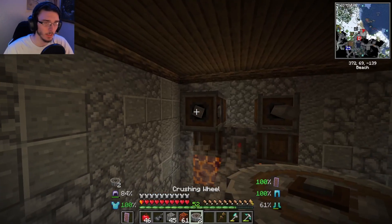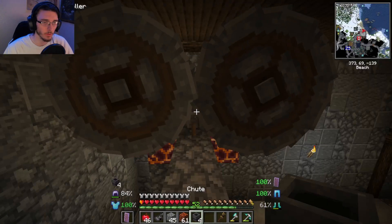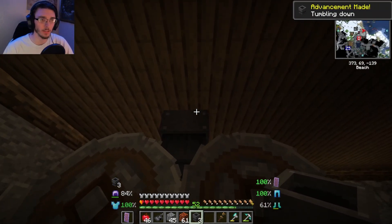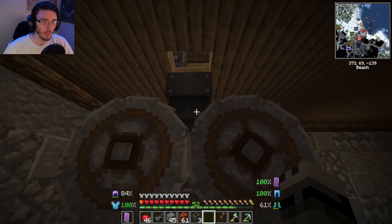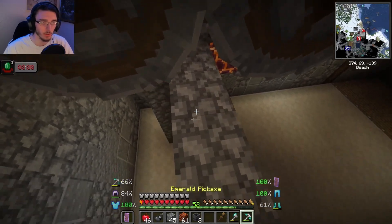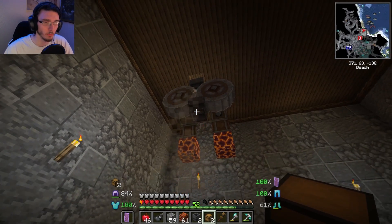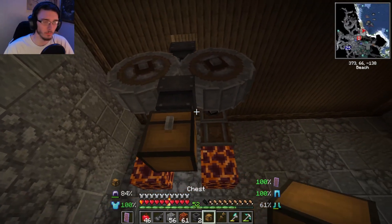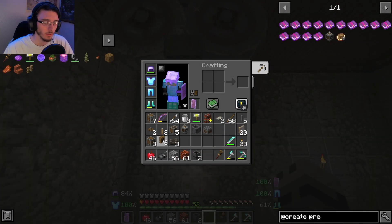Take a crushing wheel and a crushing wheel — bam, just like that. With those there, take a chute and put it up to there. The cool thing is we can mine directly up to show us the upstairs and connect the chest right into this. Then put a chute on the bottom as well, just below the other one, and take two chests — one here, one here. Then you need a brass funnel.